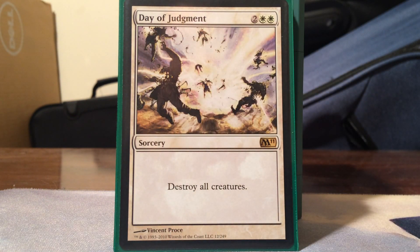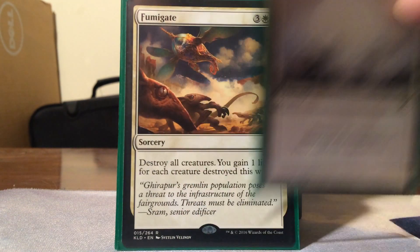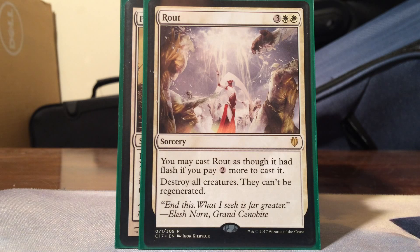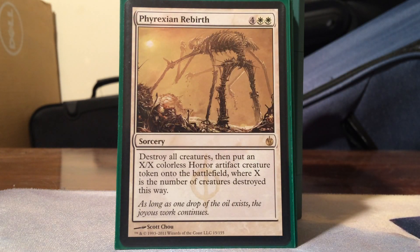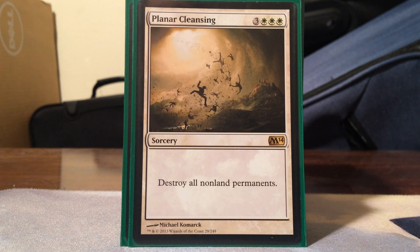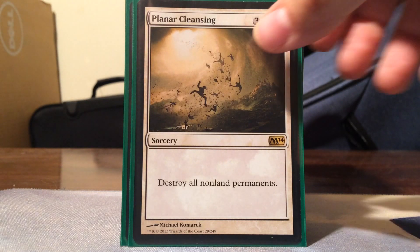Now into the mass removal. When we get the hammer on Nazahn, we want to kill all the creatures and get commander damage. Day of Judgment and Wrath of God both destroy all creatures. Fumigate destroys all creatures and gains life. Rout from the pre-con destroys all creatures and can be cast as an instant by paying two extra. Phyrexian Rebirth: six mana, destroy all creatures, then put an X/X colorless horror artifact creature token where X equals the number of creatures destroyed - great because it gives me a new Voltron target. Hour of Revelation is basically a three-mana Oblivion Stone effect, destroying all non-land permanents. Planar Cleansing does the same for three more mana.